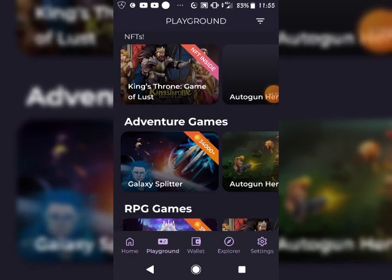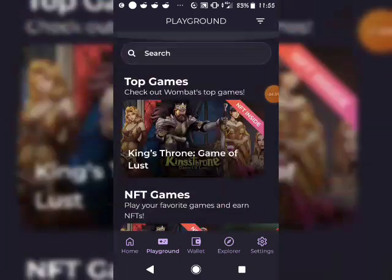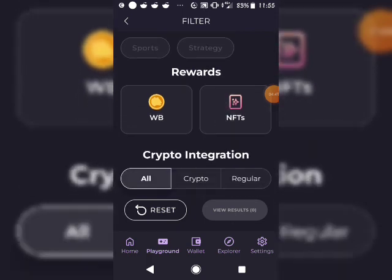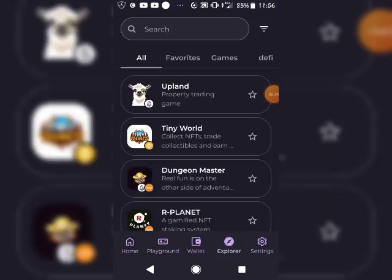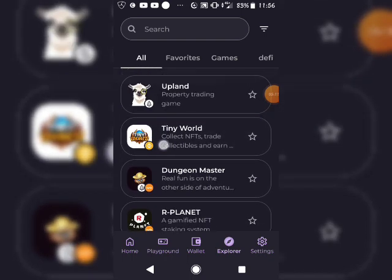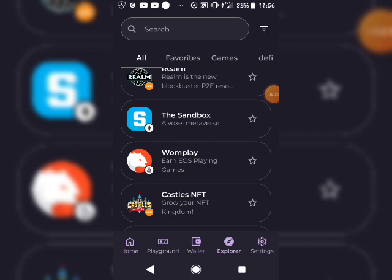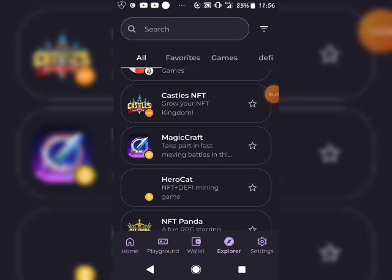If you want to earn more, click on the Playground section where you can play various games and see how many coins you're earning. You can filter by games you can play without installing them. Click 'Explore More' to see all the various ways to earn — Upland, Tiny World, NFT trade, Sandbox on Ethereum, EOSIO, Castle on Wombat, Binance, Magical Cards Hero, and more.